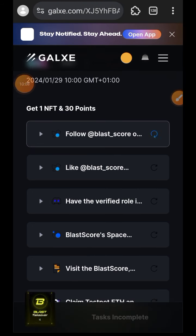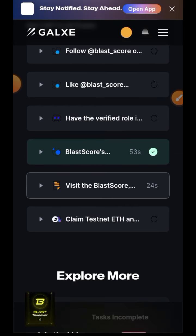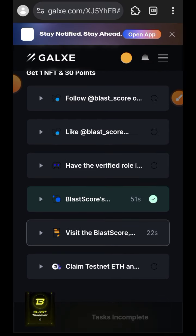The last task on Gauss is to claim test ETH — we have already done that — but we are also going to mint their NFT. So I'll tap on that task.